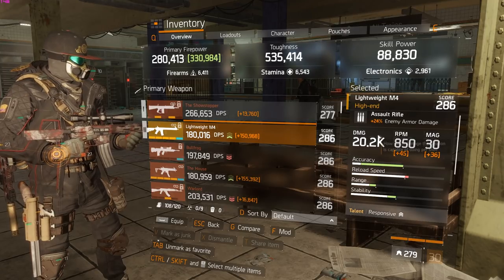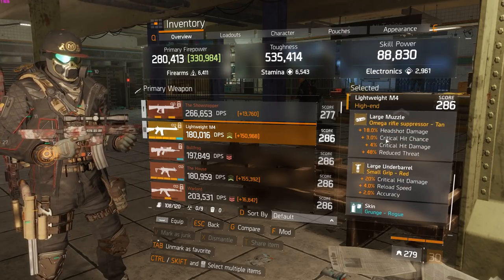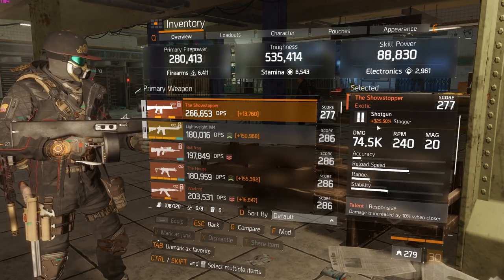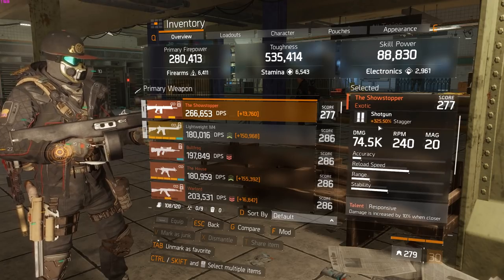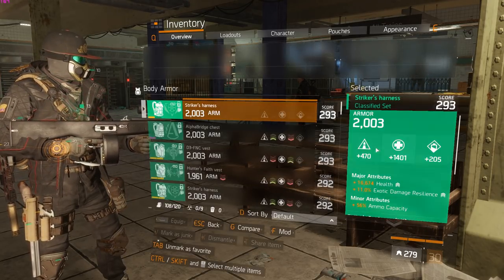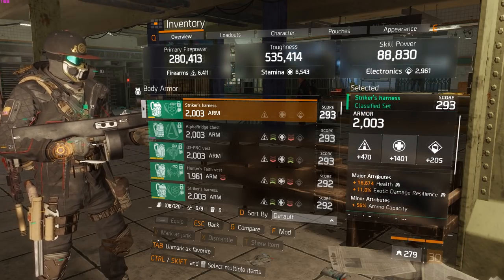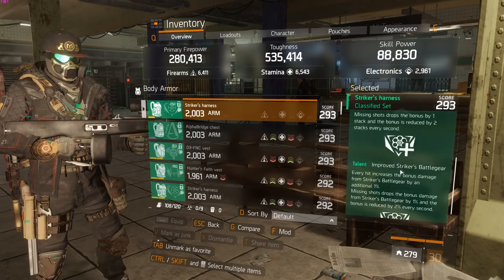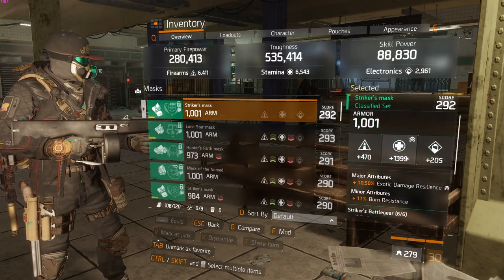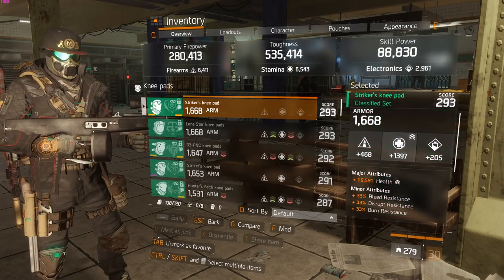The weapons are a bit different here. I'm using the headshot damage M4, and I usually have the long range M4, but I've been using the showstopper a little bit here just to get stacks. Most of the stats on the pieces are going to be the same or at least the same roll — health, exotic damage, exotic damage on gear mod, exotic damage, burn, stamina. It's really similar to the other build.